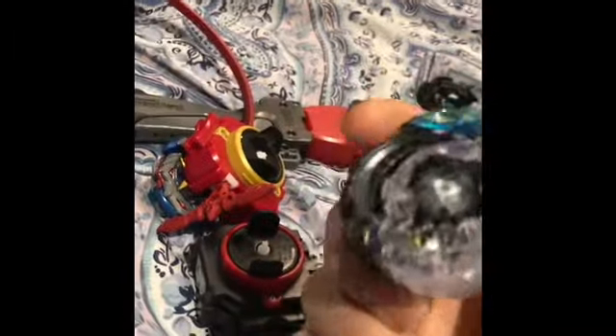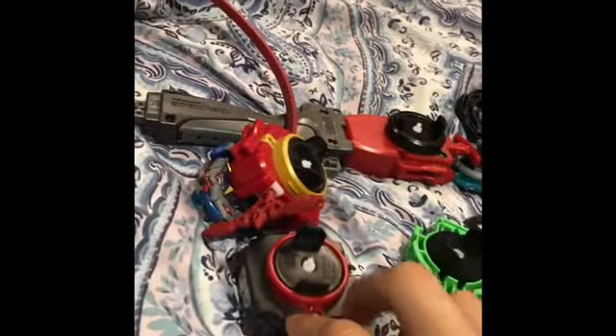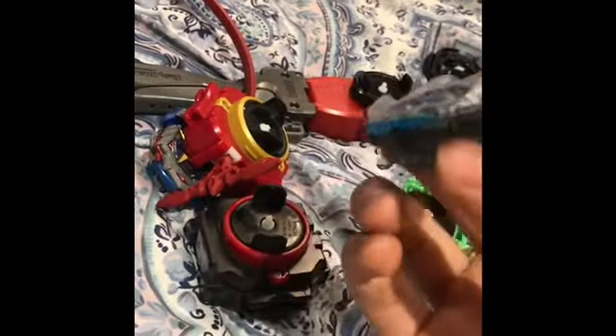Here is Hasbro Dark Crusher Doomsizer with the Hunter tip — it's Hunter Slingshock actually, because Hunter itself is pretty worn out. I'll show that later. I also put the Vortex frame on this one because I think it looks cooler.